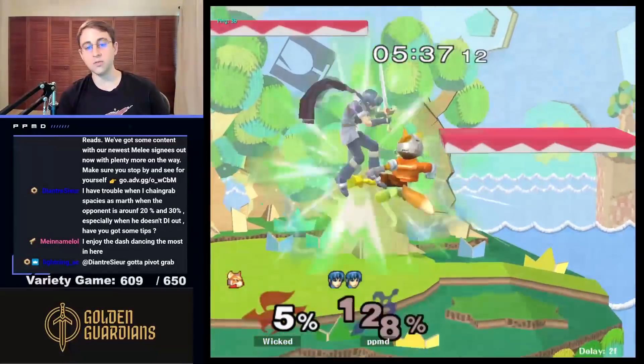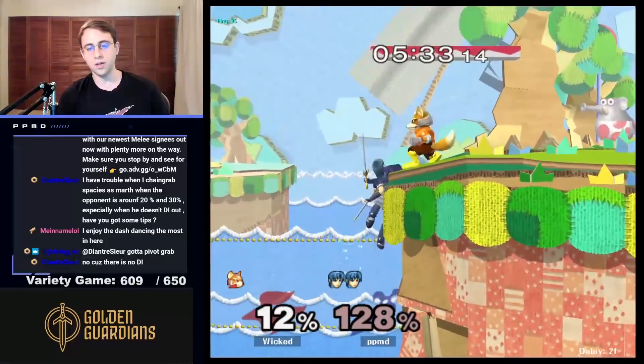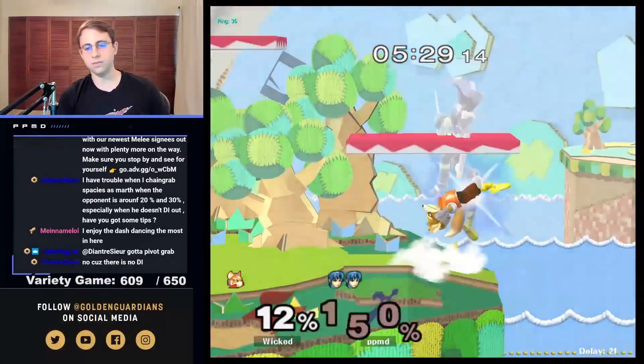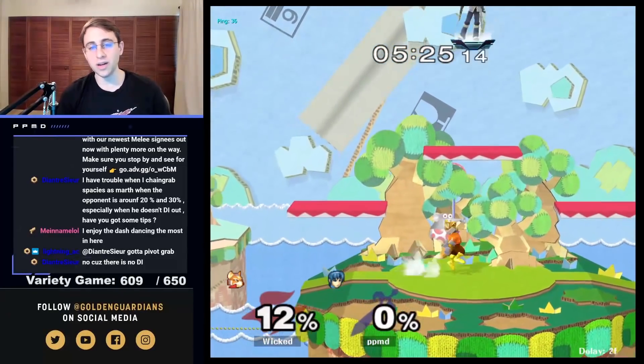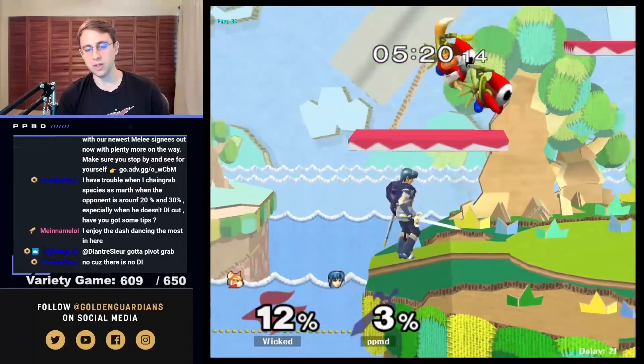See if we can get an early kill — unfortunately not. If you throw someone and go for a tech chase here, Fox can often make it to the edge, slide off — so you have to be very careful and mindful about your throws. I'm really looking for Fox to go to the platform — didn't give it to me.